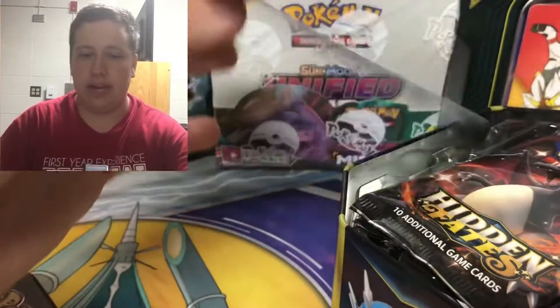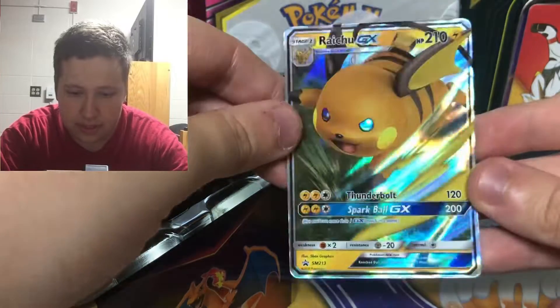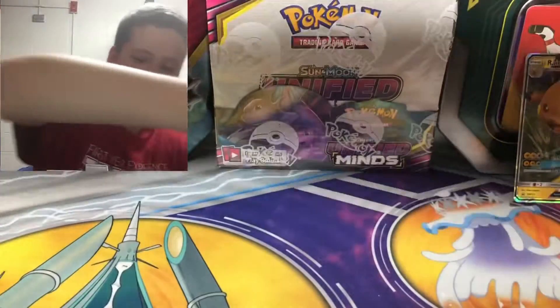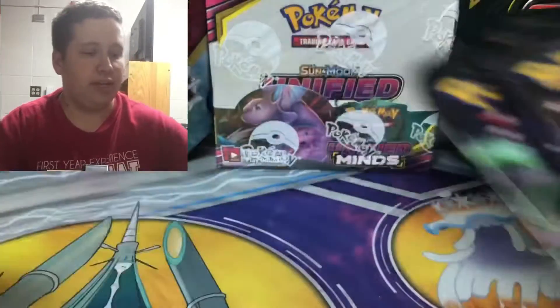Here's the code card, and then here's the Raichu GX - 210 HP with Thunderbolt and Sparkball GX, Sun and Moon promo number 213. These tins come with a promo card and then four Hidden Fates packs, one of each pack artwork.